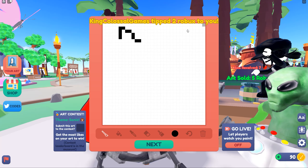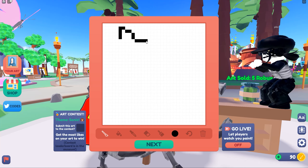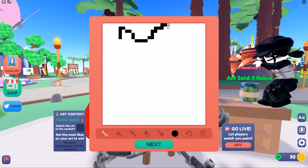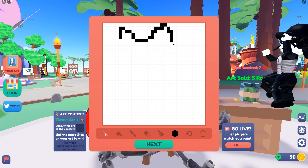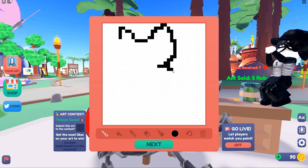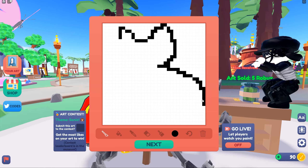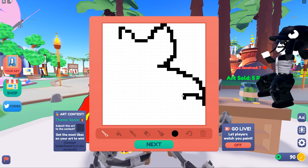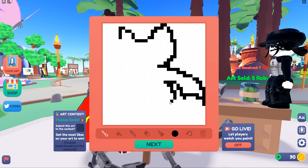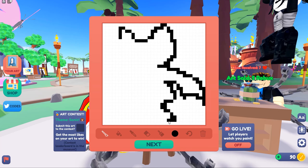Oh my God, look at this — I am selling art left and right. Maybe I am a better artist than I give myself credit for. This is going to be a little tough. I don't even know if this is starting to look like what I'm trying to do here. But let's just go for it anyway. I hope you guys can get this at home. The second you guys can guess what this is, I want you guys to comment down below. Maybe we should just trust the process.